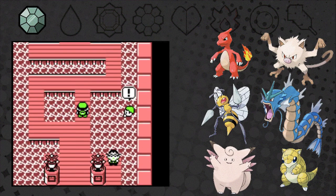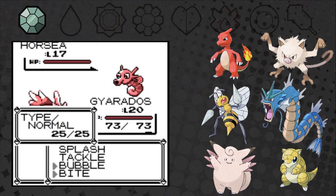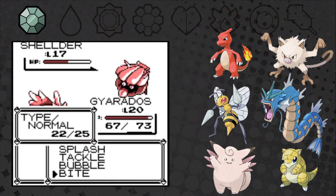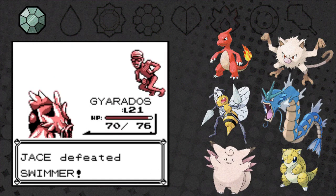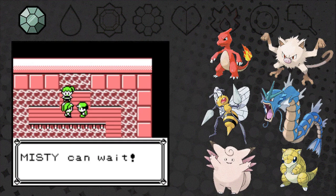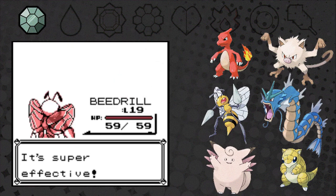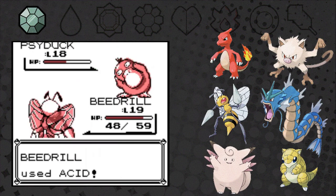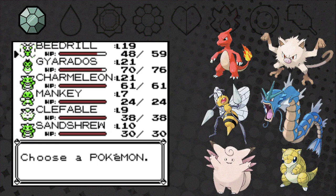Now we can finally go to the gym, and with Gyarados it should be really easy. The first swimmer has a Horsea — yeah, that's so weak — and a Shellder. Gyarados should just obliterate. Oh, and an Abra — that's unexpected, but still pretty weak. The game is trying to keep us on our toes. A Junior Trainer has her usual Goldeen and a Psyduck. This gym is not going to be hard — we did a good job grinding. I think we're ready for Misty. I'm scared, but yeah, we should be ready.